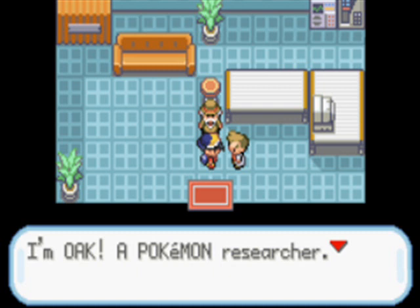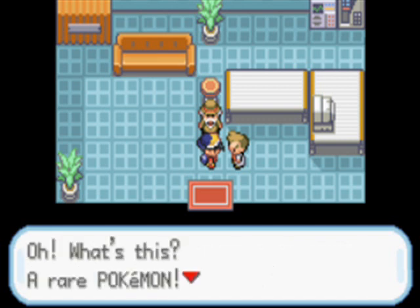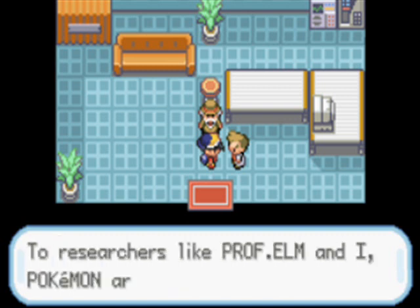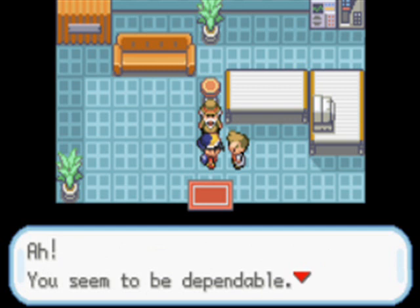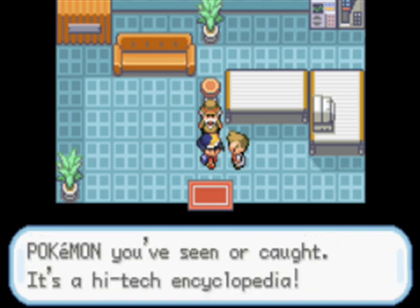So you're Patrick. I'm Oak, a Pokemon researcher. I was just visiting my old friend Mr. Pokemon. I heard you were running an errand for Professor Elm. Oh, what's this? A rare Pokemon? Hmm, I see. I understand why Professor Elm gave you a Pokemon for this errand. To researchers like Professor Elm and I, Pokemon are our friends. He saw that you would treat your Pokemon with love and care. You seem to be dependable. How would you like to help me out? This is the latest version of Pokedex — it automatically records data on Pokemon you've seen or caught. It's a high-tech encyclopedia. And we get a Pokedex!